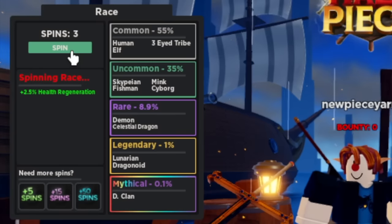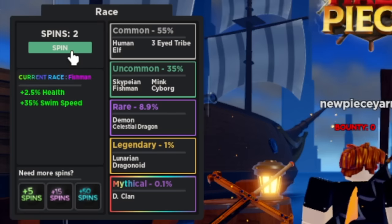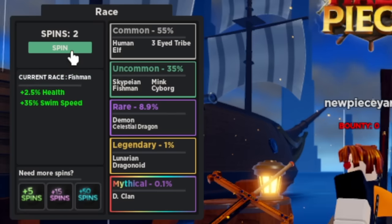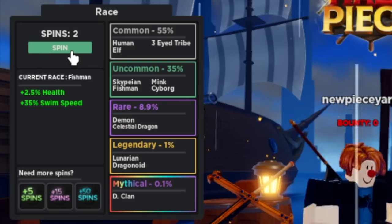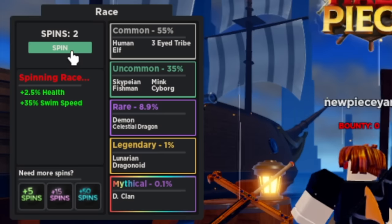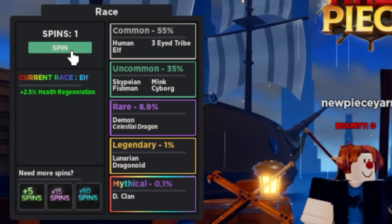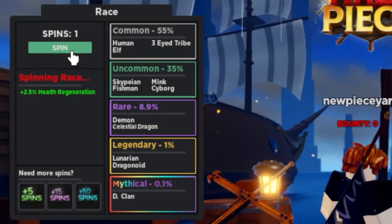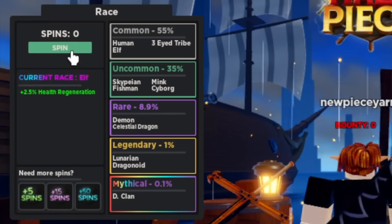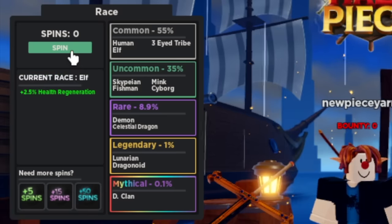We're gonna spin again. We have 3 spins. Previous race was Three-Eyed Tribe. We got Fishman — let's spin again. Our goal is the mythical D-Clan. One more time — we got Elf again. One more time, last one — Elf again. So we're staying as an elf here. Anyways, let's go back to grinding.